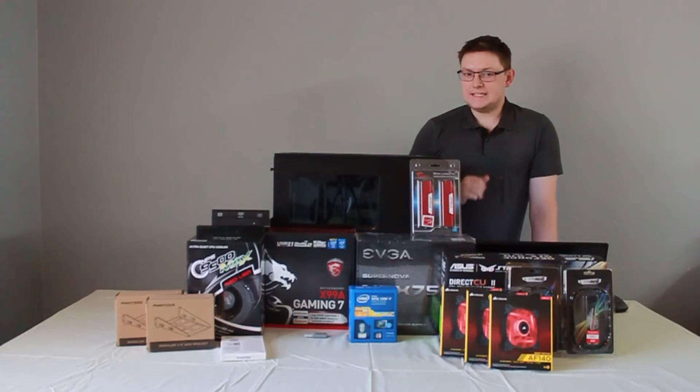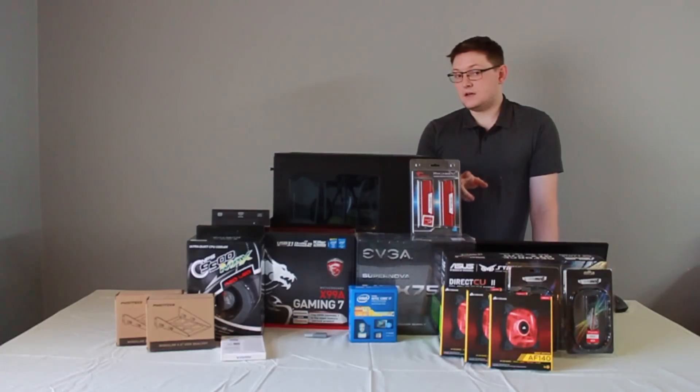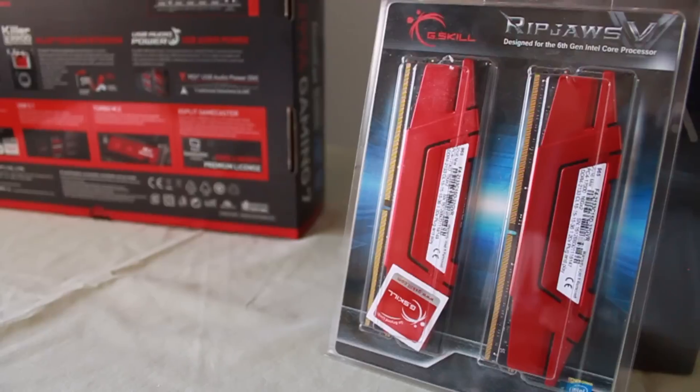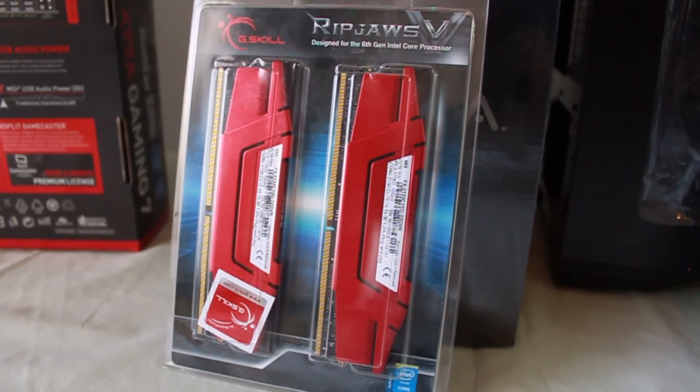The RAM — I actually got a really good deal on it. I got two sticks of G-Skill 2133 MHz DDR4 RAM, two sticks of 16 gigs totaling 32 gigs of DDR4 for under $100 — $99.99 to be exact. That's a pretty good deal for DDR4 memory, which is constantly going down in price.